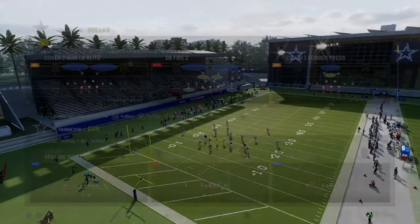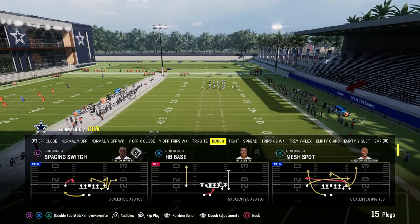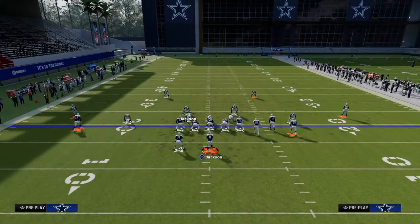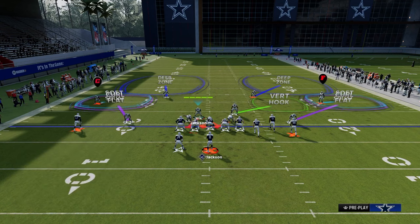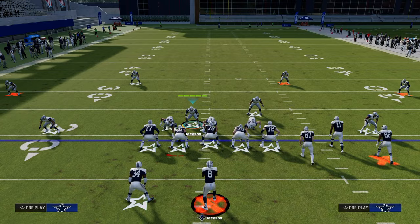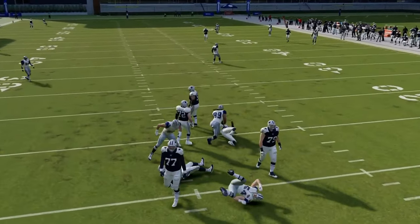Every good defense in Madden has different pressures. What's also really important to understand about defense is you can pair different coverages with different pressure systems. For example, one of the best coverages in Madden 24 is the double flat coverage — the 30-yard cloud flats combined with the five-yard purples. This is a really good coverage, but it's also really good when pairing this with our send-three pressure system. We're putting together an entire defensive play — not just a blitz, not just a coverage, but combining it all.